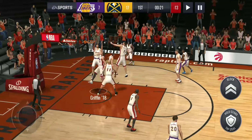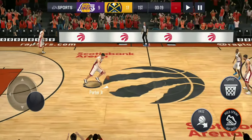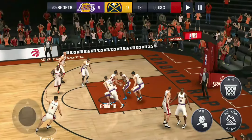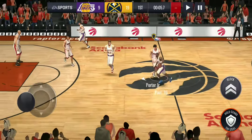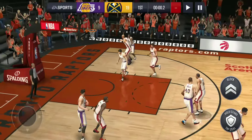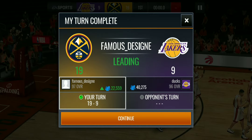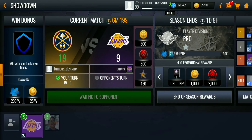We couldn't get that rebound. We got 20 seconds left. Give it to Blake — oh he got blocked. Spin move — oh nice! Did he just take off from the free throw line? That was almost from the free throw line. So we won this game! That was a gameplay with the 89 overall Blake Griffin, and he was going crazy in this gameplay.